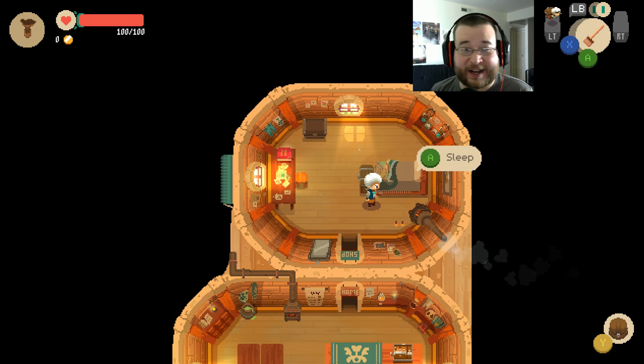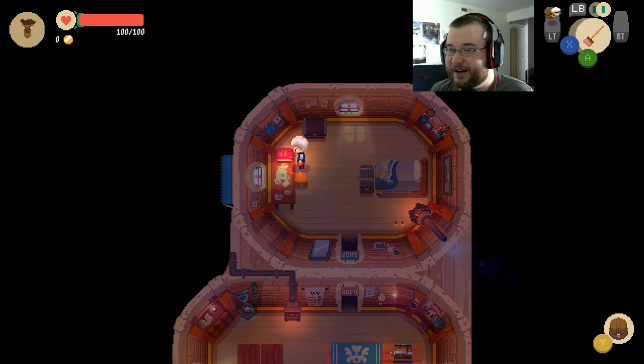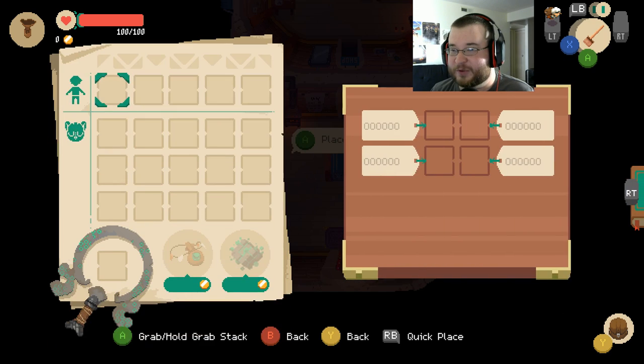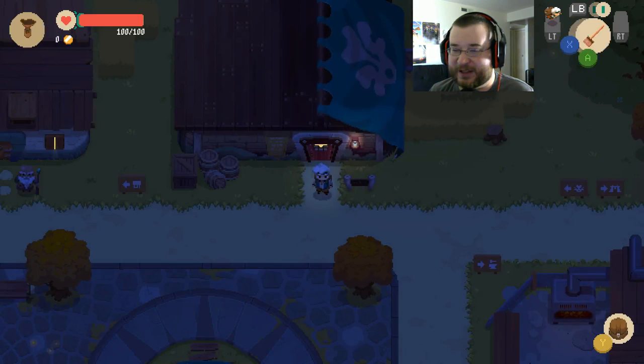This is only playable with a controller, so I'm using an Xbox controller. I hit sleep — I thought I would move down to the chest — and there went day one for no reason. It's now nighttime. I just goofed everything up. There's nothing in the chests. Alright, so we run a shop, that's about all I'll tell you now, and we have nothing.